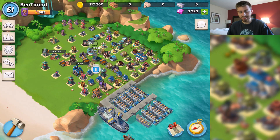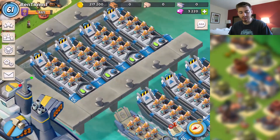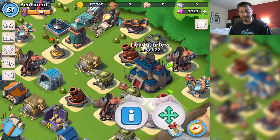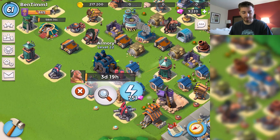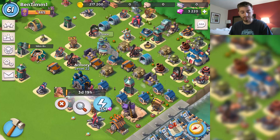What is going on guys, Ben here bringing you another Boom Beach video. In today's video we are going to be using the newly maxed warriors. I have the HQ at level 22 — I said 21 but it's 22 — and I also have the armory up to level 22.